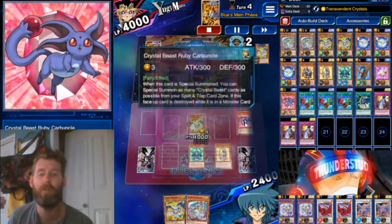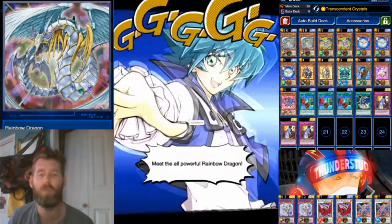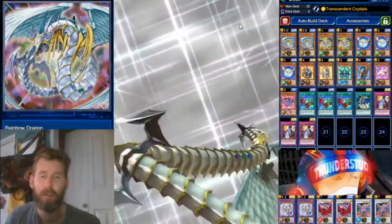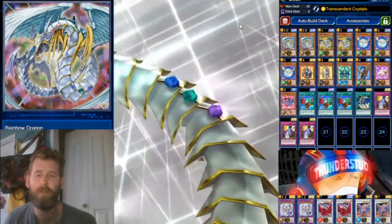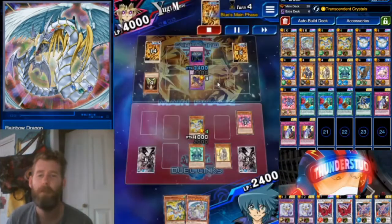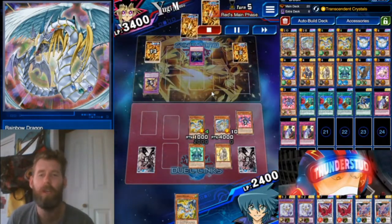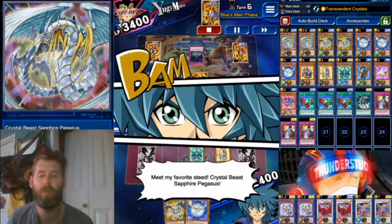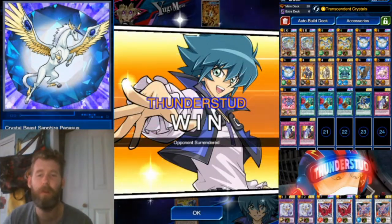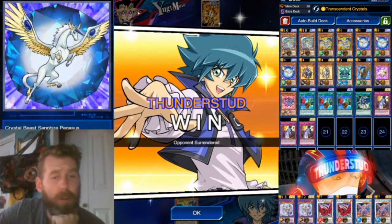We top deck a Debris Dragon — didn't really need to, but we normal summon into our Carbuncle. He has to blow his Fiendish Chain, which was probably saved for the beautiful Rainbow Dragon. Let's watch it come out of this rainbow prism dimension of light as this crazy strong 4k dragon — but there's an even better version with the Over Dragon. Opponent top decks and sets a monster. We top deck a Pegasus and normal summon. He doesn't want to see 4k damage so he scoops. Great stuff.